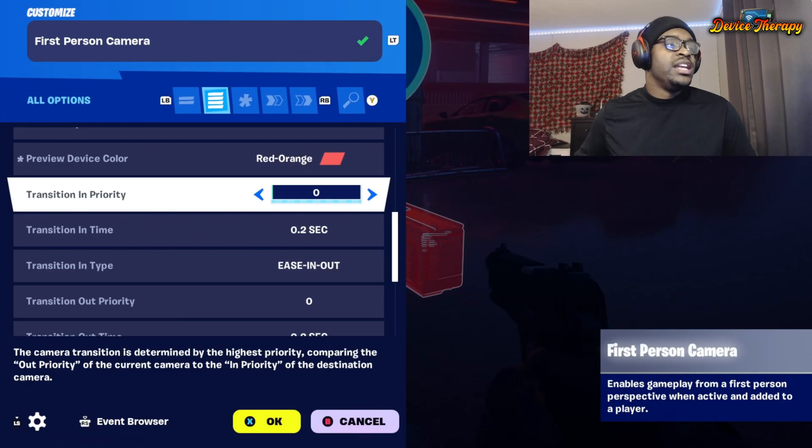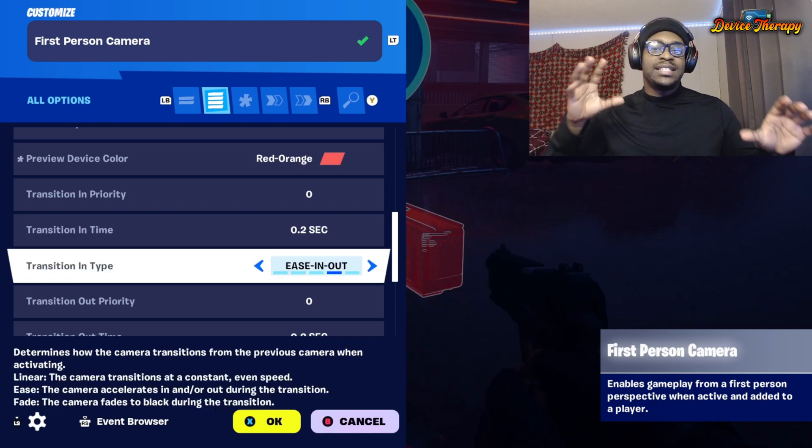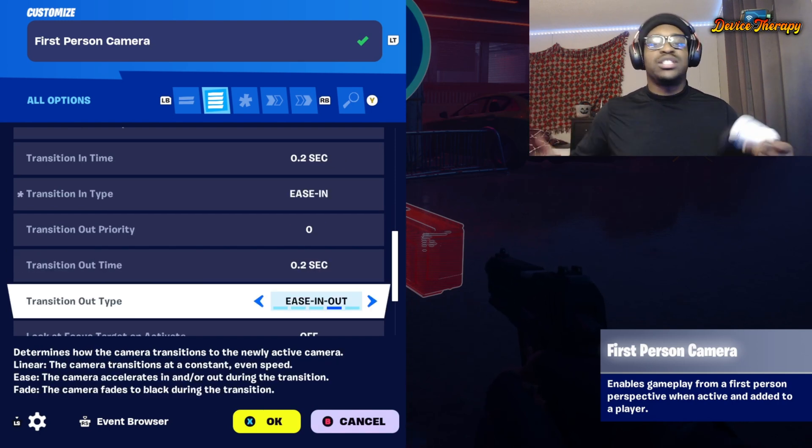Transition in and transition out — these are how long it takes for the device to actually connect to first person. You can pick how you want to enter the camera. I would say work with those, test them out, try them out. They work differently for each option so it's cool to experiment.